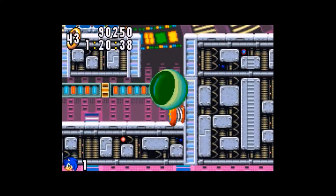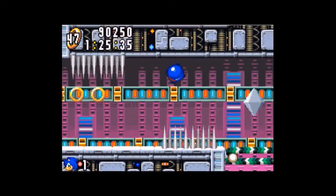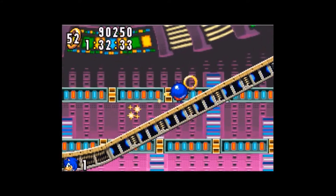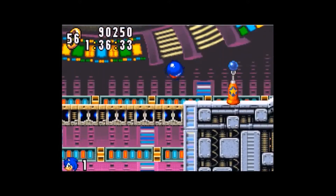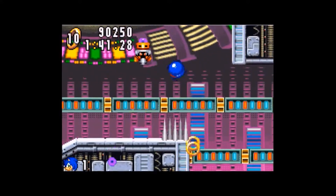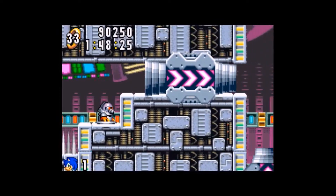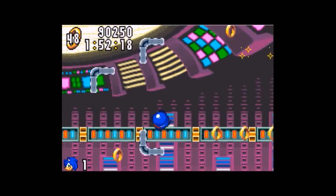This level also doesn't have a ton of drop-offs where you would die from a bottomless pit, which is good, but there are a lot of obstacles and a lot of weird enemies. Those diamond-shaped robots are only targetable after they open up and fire. The weirdest part of this level are the bands in the background that seem to be moving back and forth like conveyor belts — that always struck me as weird, but it's very cool. This level actually isn't very long.